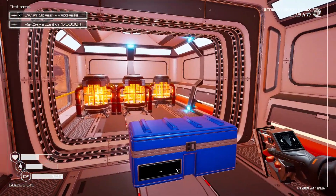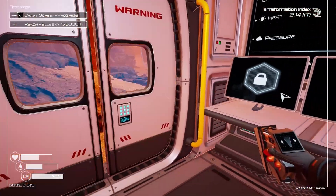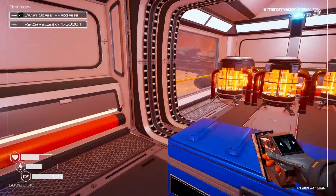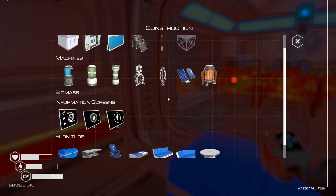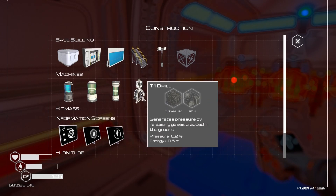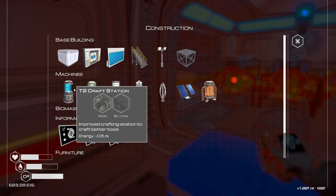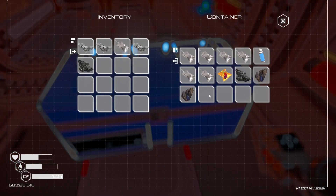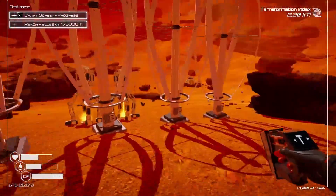Hey everybody, we're back to another episode of Planet Crafter. You guys seemed to enjoy the first one. I did figure out how to actually craft it — it was literally right here. I looked over here, but it turns out it's just right there. I need iron and silicon; I think I have silicon, so I just need iron.